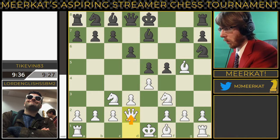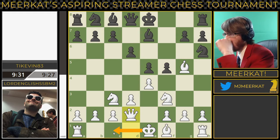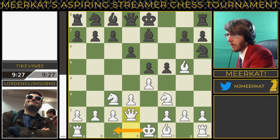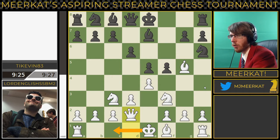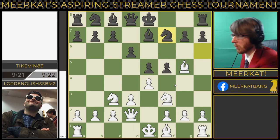Queen comes out for Lord English — he's looking to castle queenside yet again this game. This is an interesting game here. I think depending on what happens, this is okay for white right now, and I think it's okay for black too.